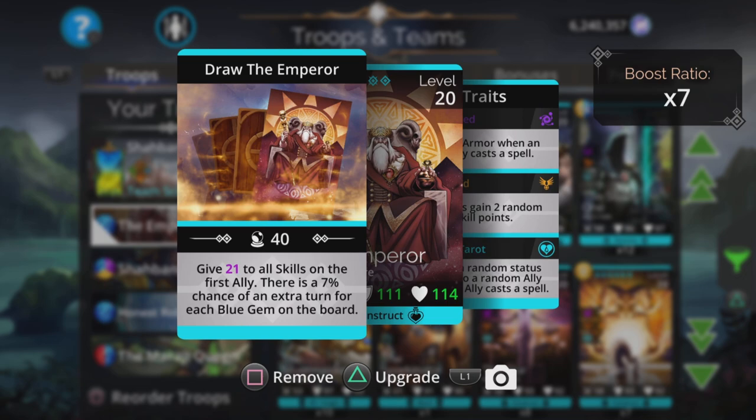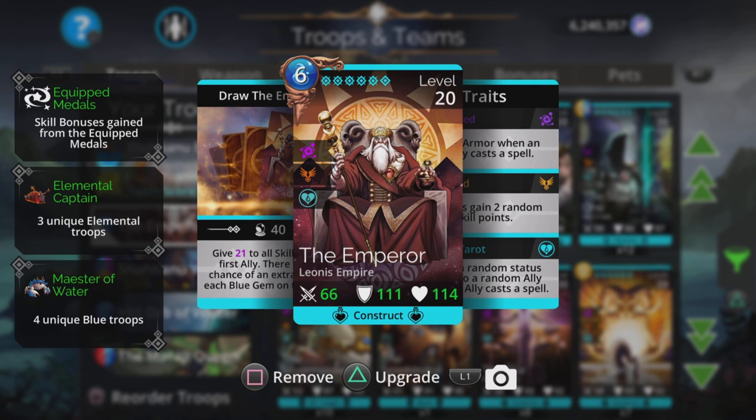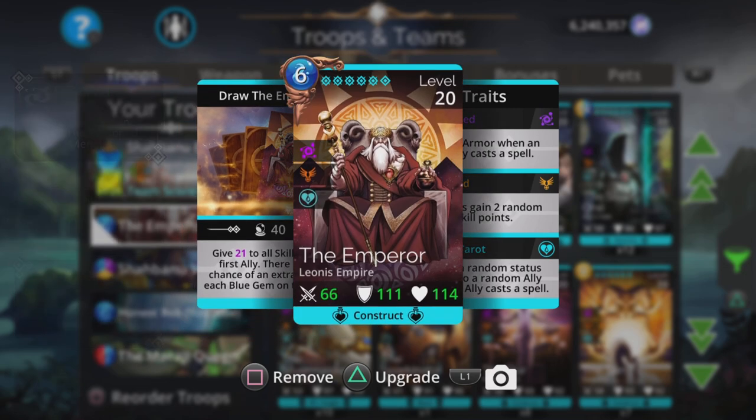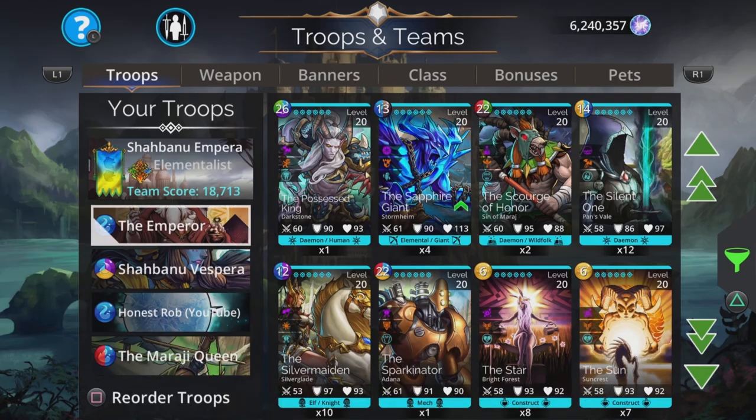The way this works is when you use The Emperor, it gives a really good amount to all skills on the first ally, and there's a 7% chance of an extra turn for each blue gem on the board. So seven sevens is 49 — if you've got 14 blue gems there, this is a 98% chance of an extra turn, and anything more than that is guaranteed. Literally, if you're not frozen, you will just buff yourself up. The Emperor is on top, increasing his own skills, and the important thing is it applies to all skills, which includes his magic. So that number gets increased every single time you cast, going up and up and up — he becomes just mega powerful.